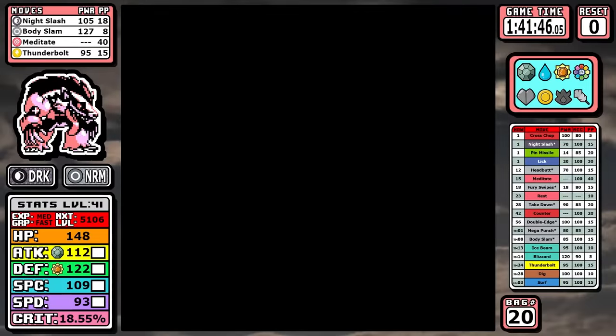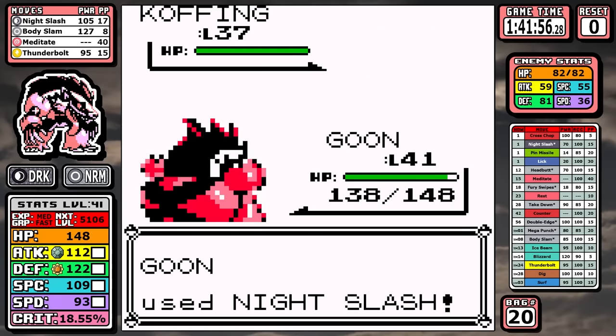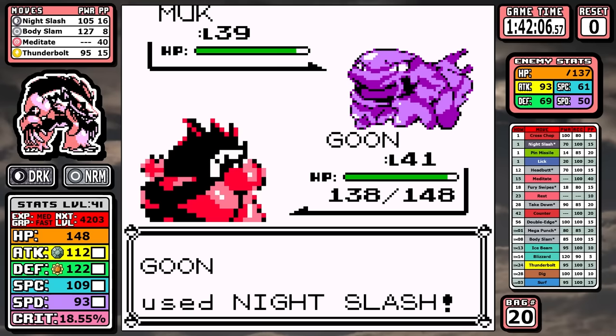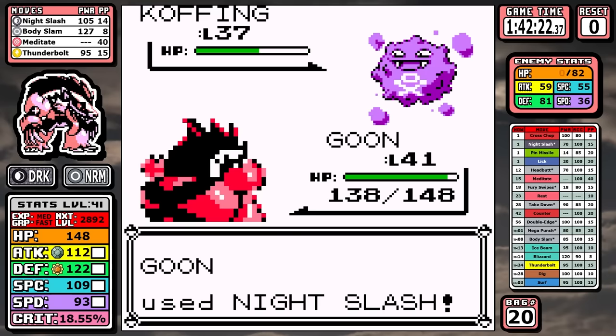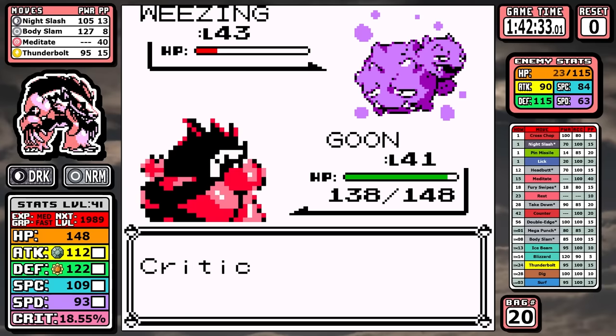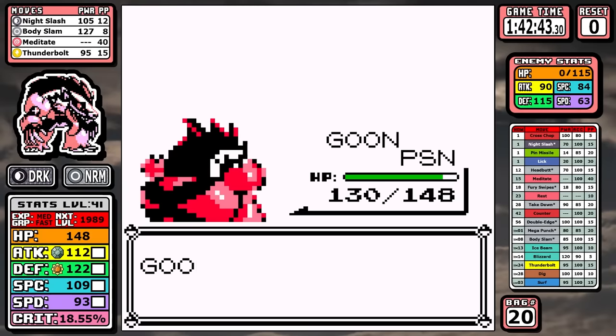Now let's keep the Night Slash train going by paying a visit to Uncle Koga. While we don't have super-effective damage, the guaranteed crit just makes up for that. Doing Silph and Sabrina first puts us into guaranteed one-shot territory for the Koffings, and while the Muk and Weezing are a little tankier, it makes this one more safe.